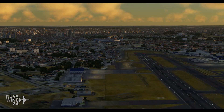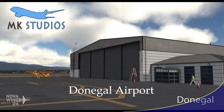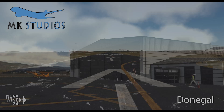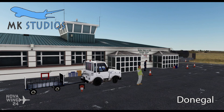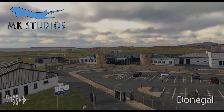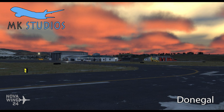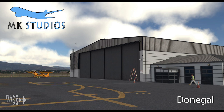Continuing on with ESP releases, MK Studios have come out with their latest release heading over to Ireland with Donegal Airport, located about 200 miles from the border region and servicing County Donegal. This is an interesting airport — while it is ostensibly a fairly small commuter or general aviation airport, it is also serviced by charter airline services and helicopter services, providing support to a variety of offshore oil installations in the Irish Sea. So it's a bit different and a bit interesting.